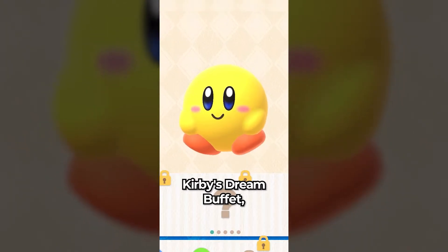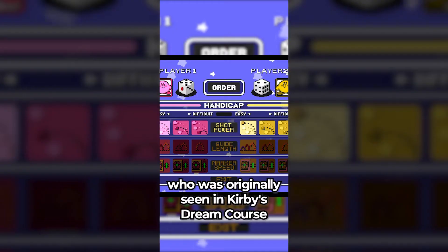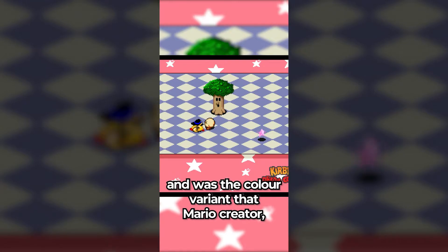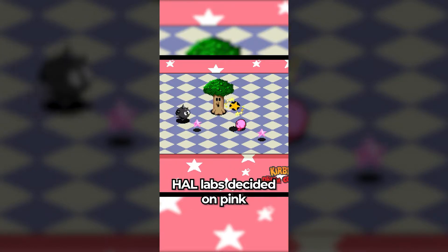Did you know that in Kirby's Dream Buffet, the color customization options reference Keeby, which is the name given to the second player yellow variant of Kirby, who was originally seen in Kirby's Dream Course for the Super Nintendo, and was the color variant that Mario creator Shigeru Miyamoto originally wanted Kirby to be before HAL Labs decided on pink.